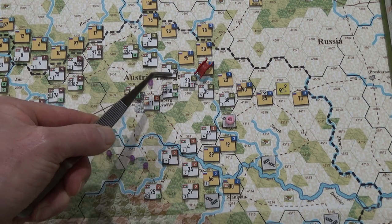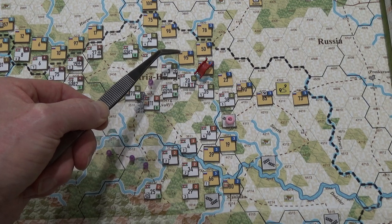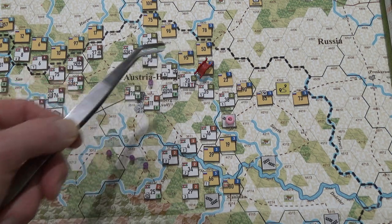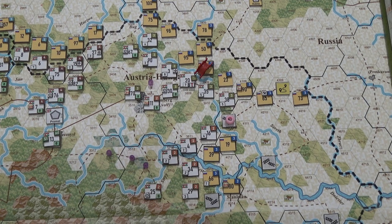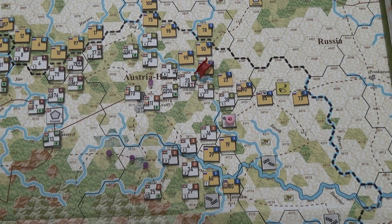I only wanted to use two strength points because I was just optimistically assuming I'd be able to push these guys aside. I really think this is an extremely important hex to take so I can start wrapping around. The attack's already been committed, so instead of two supply points, I'm going in with four to fully supply the 15 strength. Half the supply points are going to be chewed up.